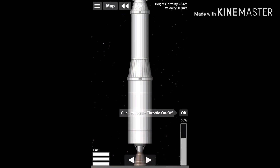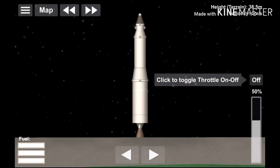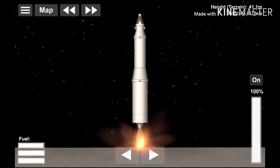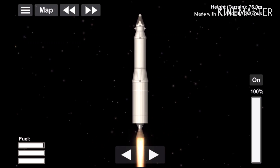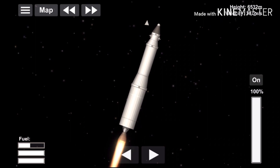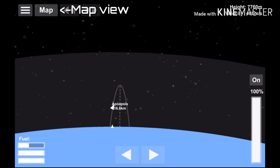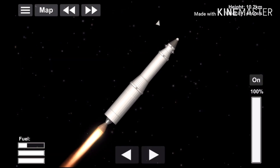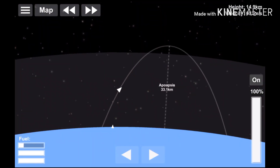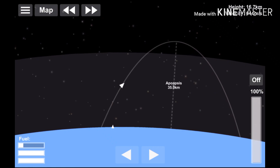Once you have built your ship, you can press play and start flying. To turn on the engines, tap each engine individually. Note that the engines will not ignite when the throttle is at 0% or off. To take off, first turn on all the engines of the first stage, set throttle to 100%, and turn throttle on. Fly straight until you reach 4,000 meters, then turn your craft by 15 degrees. At 7,000 meters, turn by 30 degrees. At 10,000 meters, turn by 45 degrees. If the stage burns up, detach it and turn on the next stage. Continue this until you have an apoapsis of 35 kilometers.